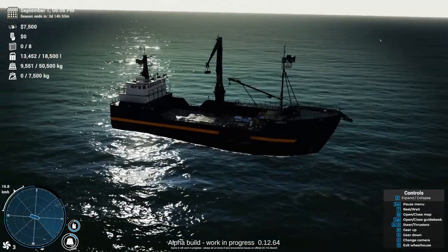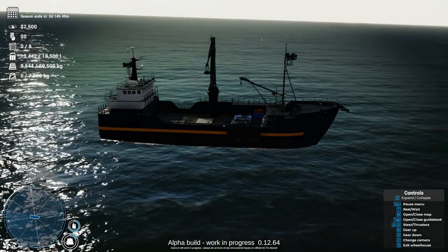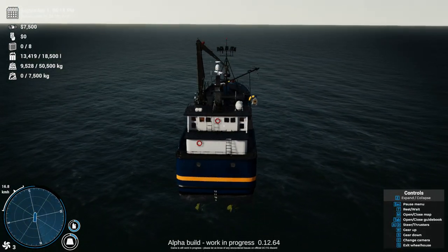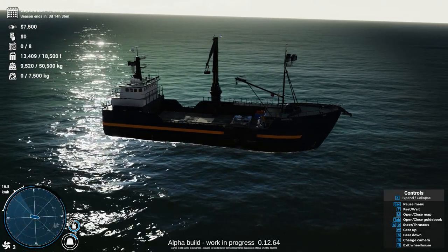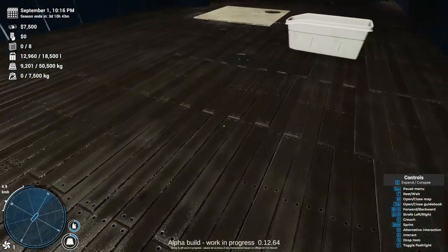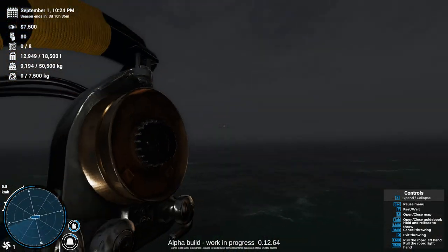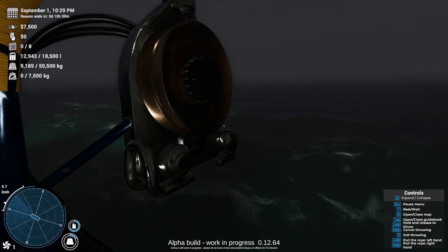We'll just circle around. It looks like there's still quite a bit of time left on this pot, so we'll go a little further out and then turn, get lined up so we're ready to throw the hook, and hopefully catch some crab. We're lined up with this one over here - we're ready to throw. Throw is left mouse button.